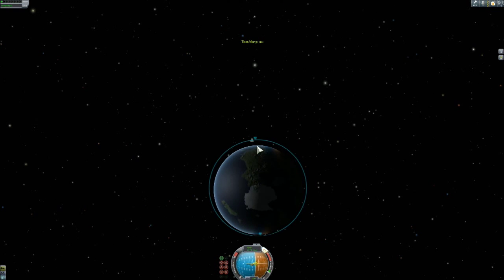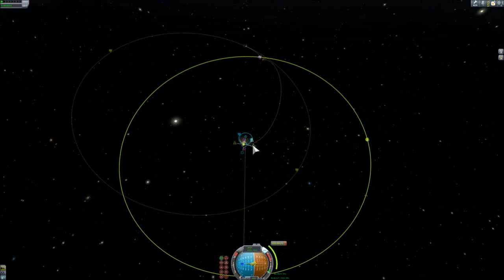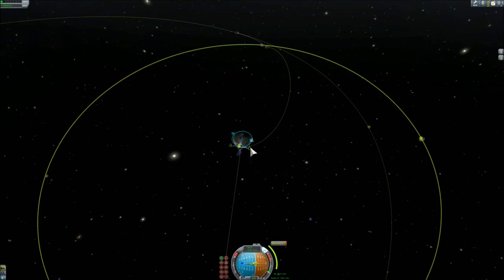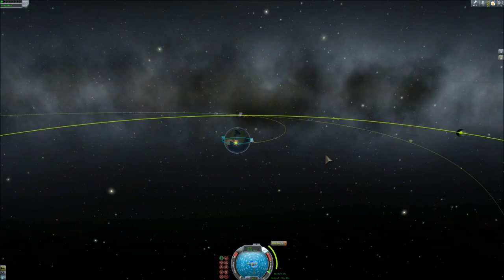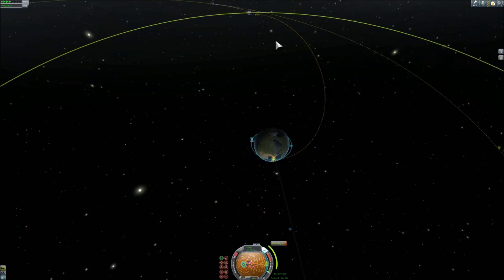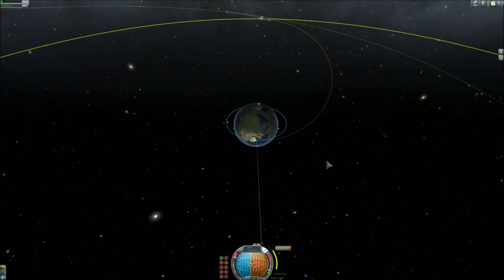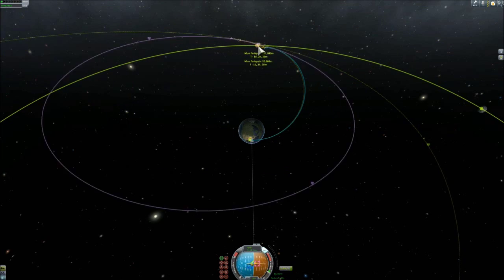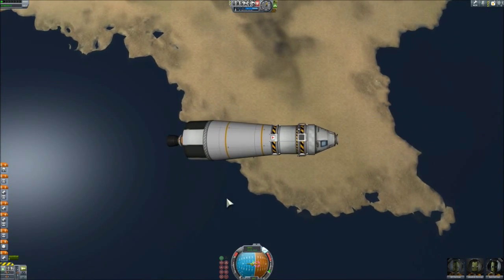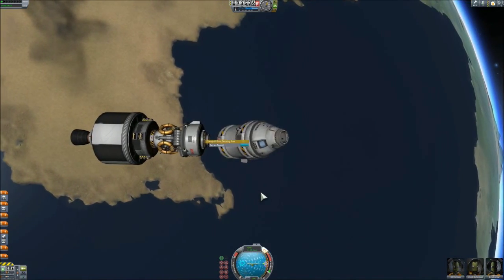Circularizing now, and setting up the maneuver. I have interstage fairings to make the rocket look very similar to the Saturn V. After the injection burn I can do the transposition, docking, and extraction maneuver, just as the original Apollo modules did.